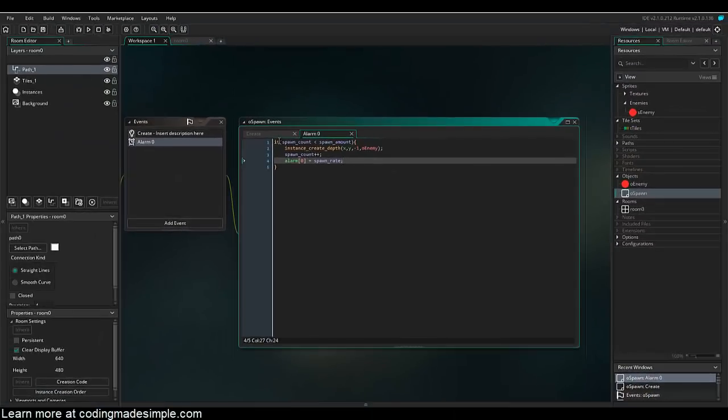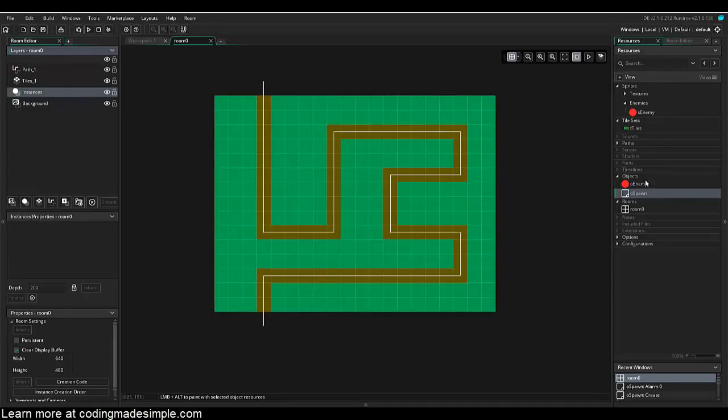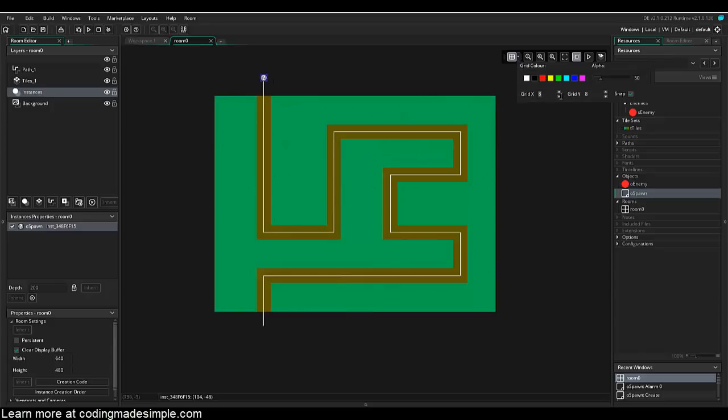So we have a simple if statement: spawn_count starts at 0 and spawn_amount is 5, so it creates an enemy, increments spawn_count, resets the alarm to one second, and repeats — five times total or however much spawn_amount is set to. Now let's go into our room, go to the instances layer, and place o_spawn into the game. We want it centered with our path, so we set its position to 8, then change the grid back to 32.